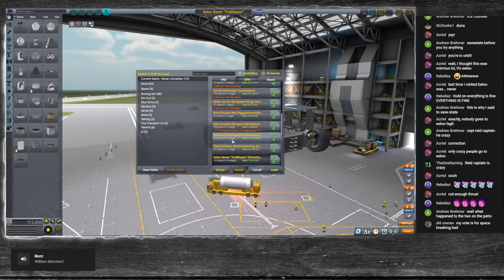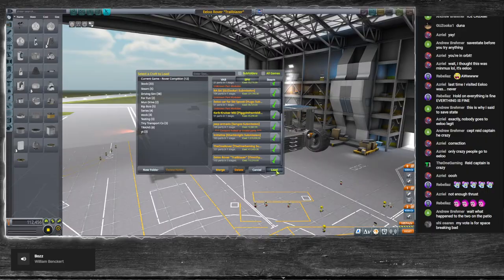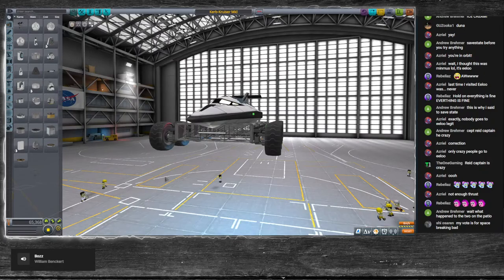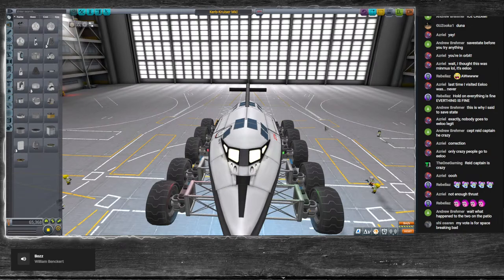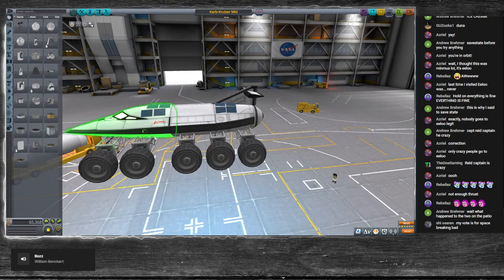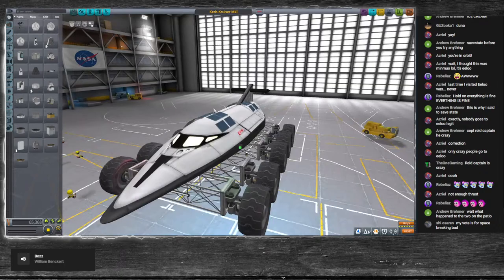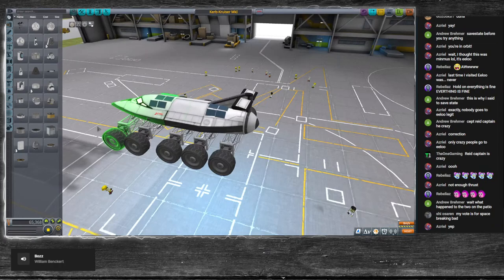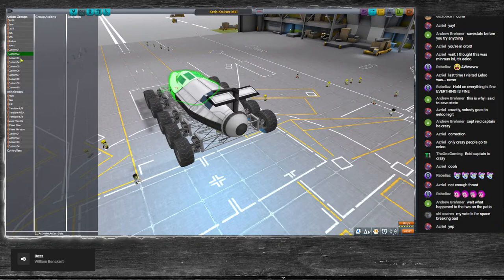Last but not least, Piggy in the Middle's submission — the Curb Cruiser MK1. It almost looks like a boat with wheels. It's got the underglow built in with green and red lights, which they do on boats so you know which way it's going — cool little touch. It is solar powered, which we've learned is not great for Elu since it's the Pluto analog so far away. It doesn't have rockets. I would imagine this would do just fine on Elu without the rockets — makes it a little harder for me to crash without rockets.